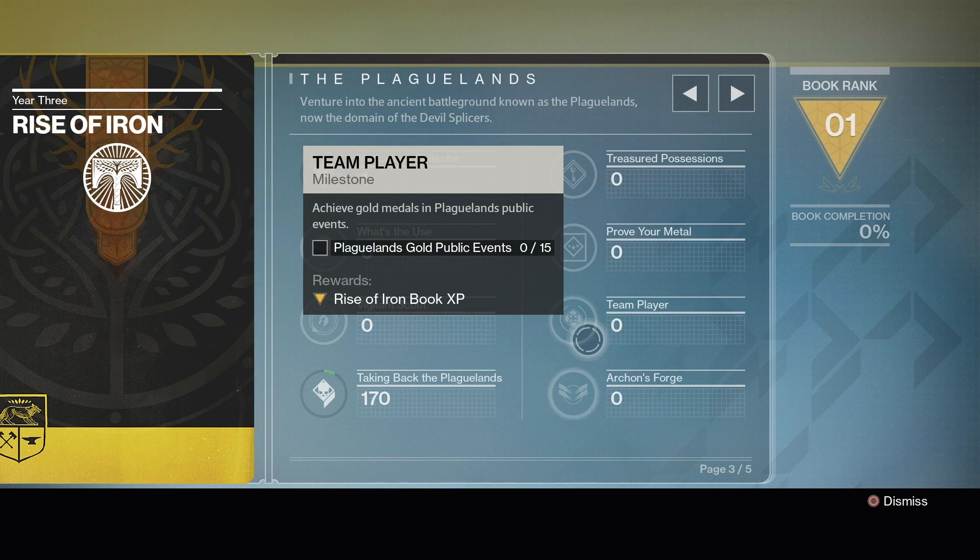For Archon's Forge, you've got to complete it 20 times — I don't think it has to be on any specific tier; tier one should be fine. Next up we have Team Player — Plaguelands gold public events, you've got to do 15 of those.